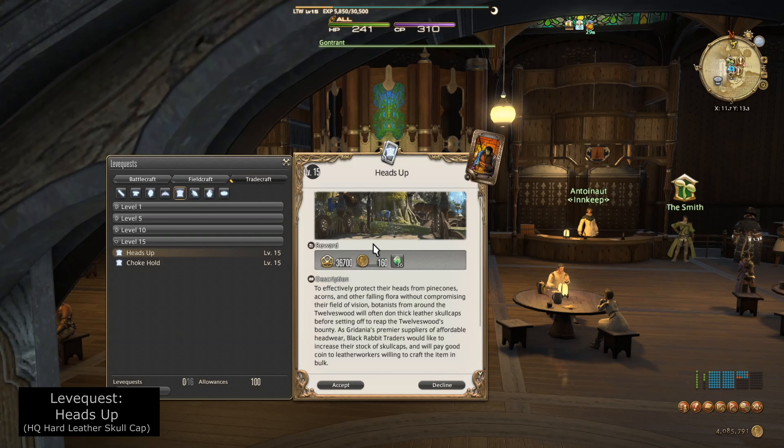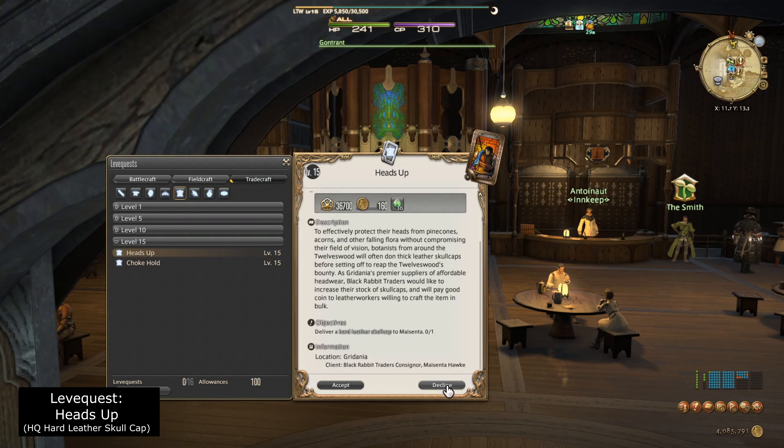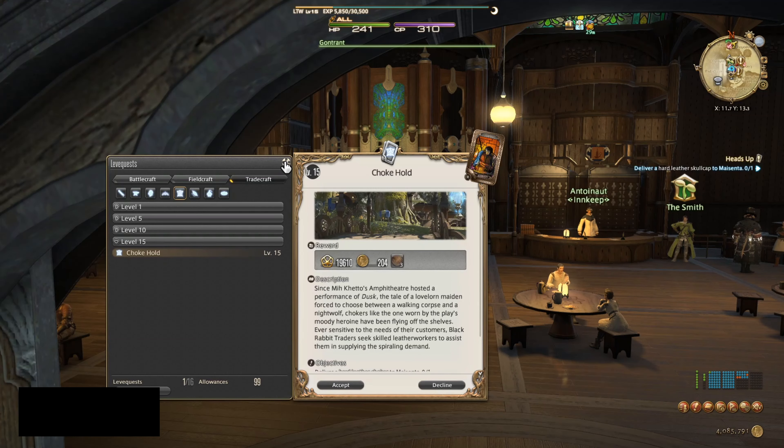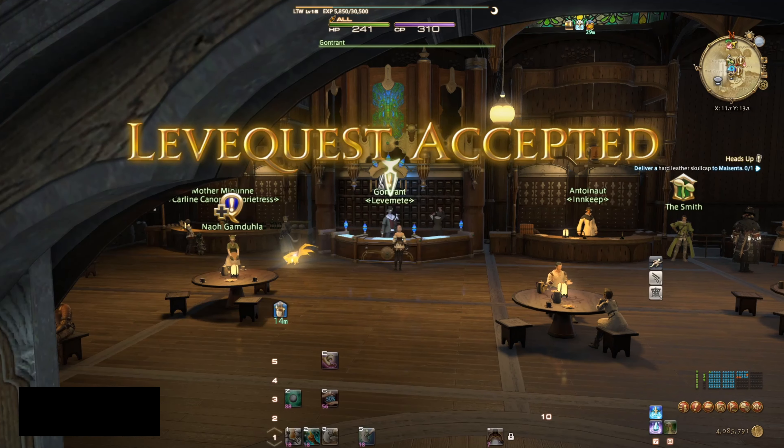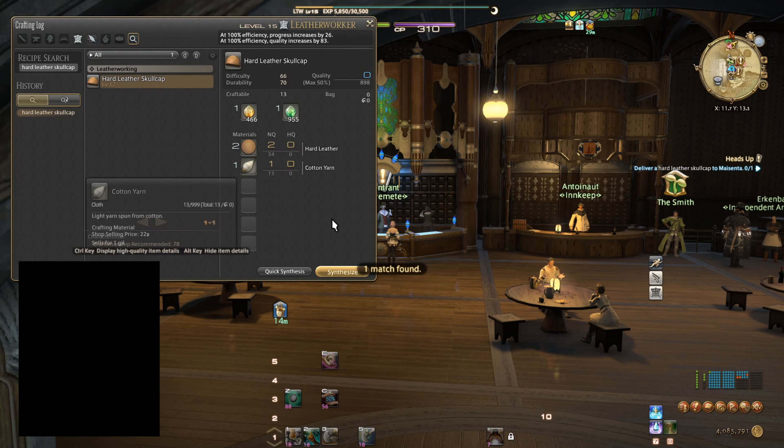So here we are at Gontrant the Lev Met in Gridania, and we're going to be picking up the level 15 Lev Quest known as Heads Up. It's going to require us to make High Quality Hard Leather Skull Caps. We're going to be making three of these in total because we're going to be doing this Lev Quest three times, and we're going to be turning these into Masenta.